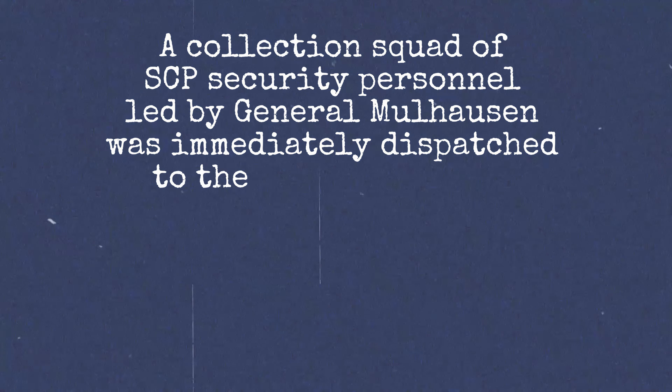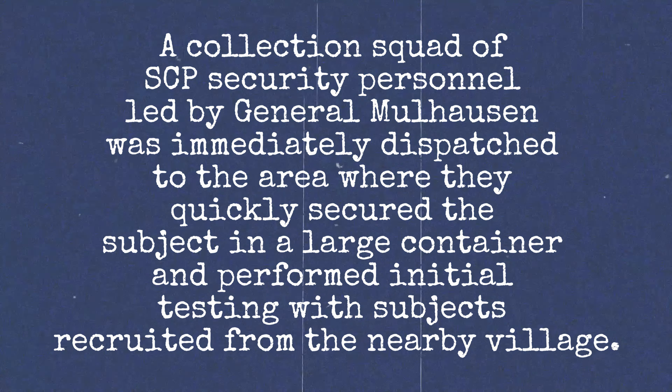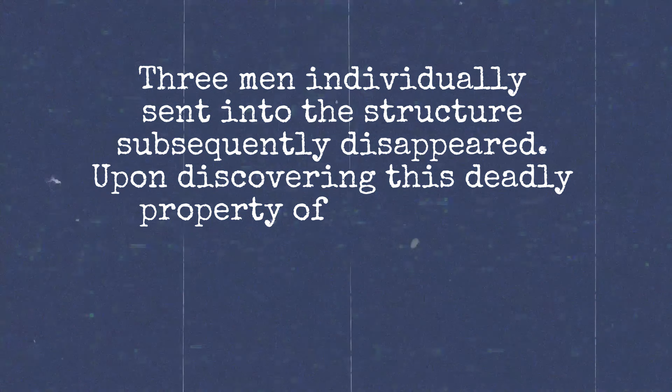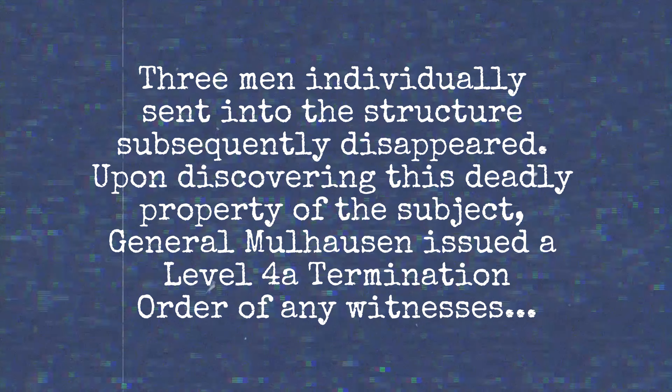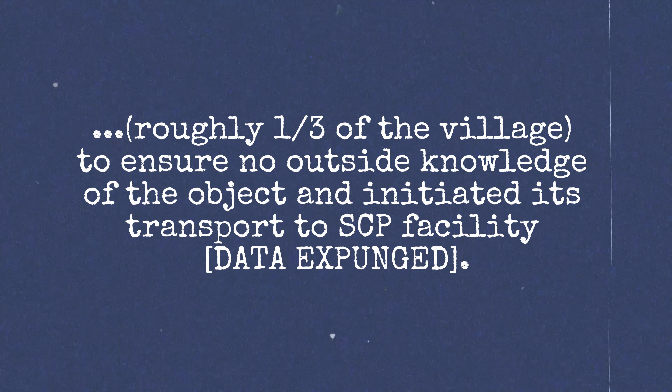A collection squad of SCP security personnel led by General Malhausen was immediately dispatched, quickly secured the object in a large container, and performed initial testing with subjects recruited from a nearby village. Three men individually sent into the structure subsequently disappeared. Upon discovering this deadly property, General Malhausen issued a level four termination order of any witnesses — roughly a third of the village — to ensure no outside knowledge of the object, and initiated its transport to the SCP facility.